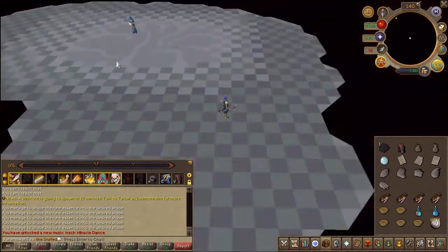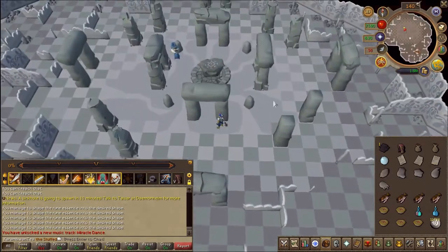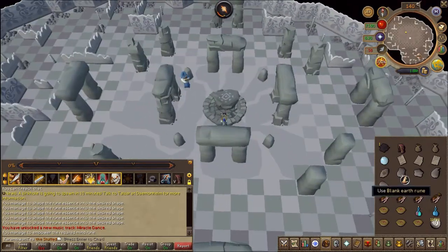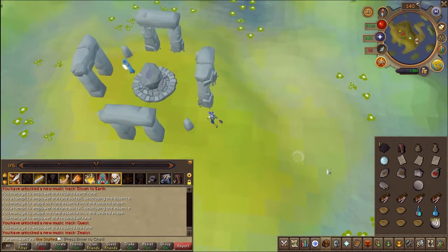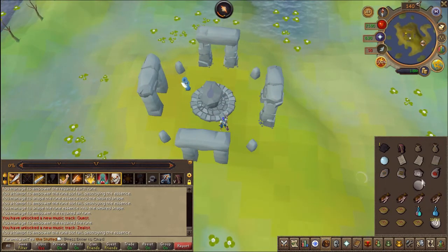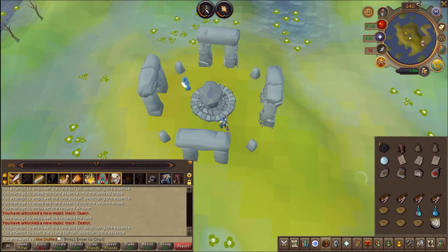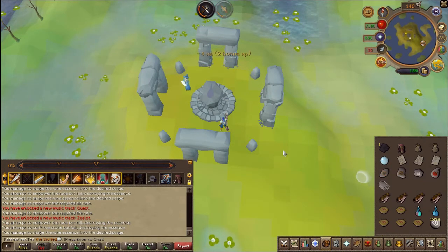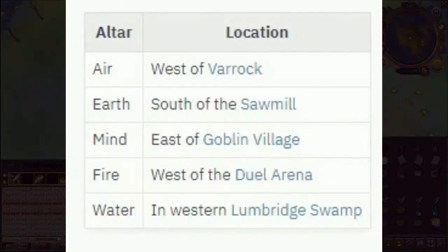You will have to go to each individual altar and use the blank shapes on their respective altar. Note that while you shape these runes there is a chance you might fail and lose the shape, so take extra rune essence within your pouch. Here on screen is a quick summary — you can pause the video and continue once they are all shaped and created.